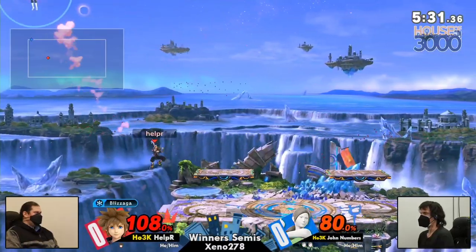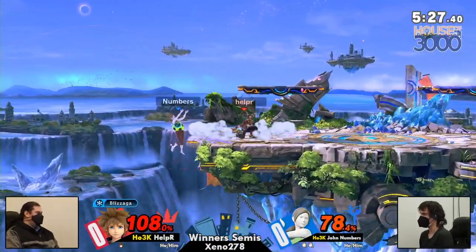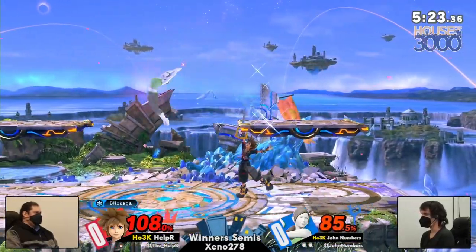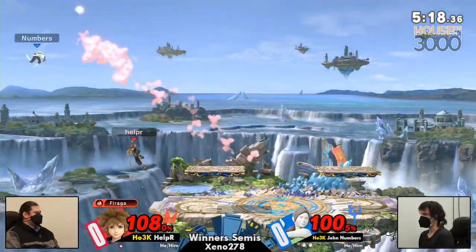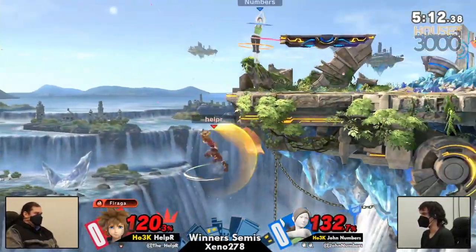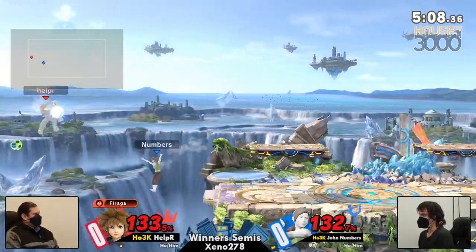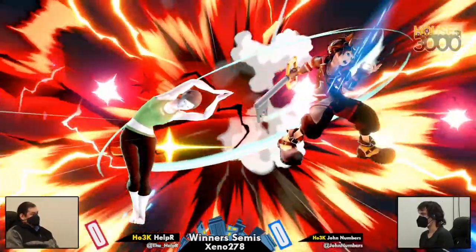This is so wonky. A lot of... that air dodge was horrendous. That bear missed! I'm upset for Helper. This is an air 1-2 and missing the Blazaga after. But for Helper having his first two stocks taken in like the first minute of the game, this is not that bad. He collected himself after the initial Wii Fit-isms.